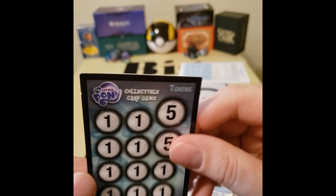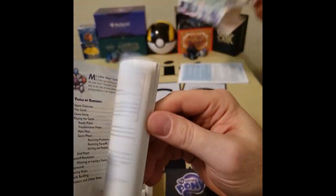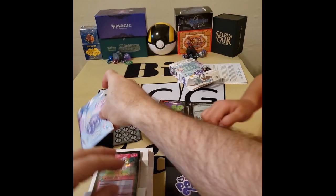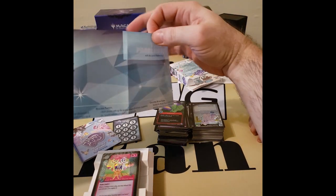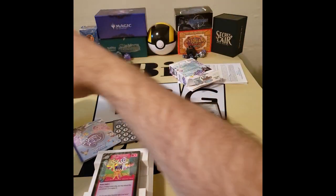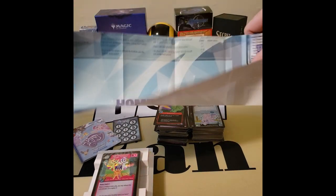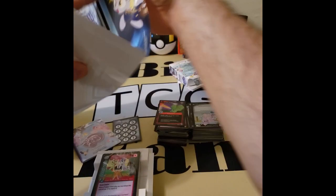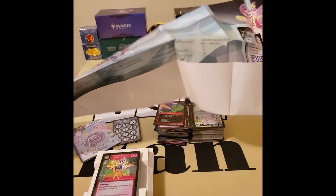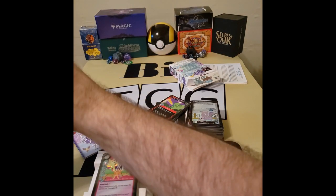It's got a little punch counter for tokens, the rule book — very important. I guess this would probably be a play mat. I want to see the play mat. It has turn order on it and — oh, this looks more like a quickie instruction guide, but actually there's a play mat and an instruction guide. Okay, let's get it open here. You can see it's quite lengthy. We'll just fold that back up and put it off to the side for later review.